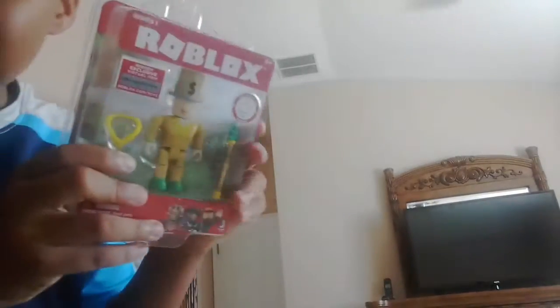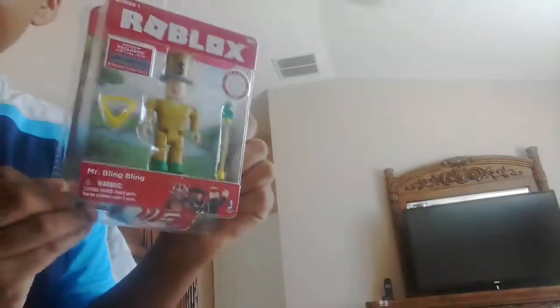Let's place it down here. And next we have this dude right here — Mr. Bling Bling. Let me just open this box. I'll be back in a minute. Alright, I'll open up the box. Let's see what it contains. So right here we have Mr. Bling Bling.